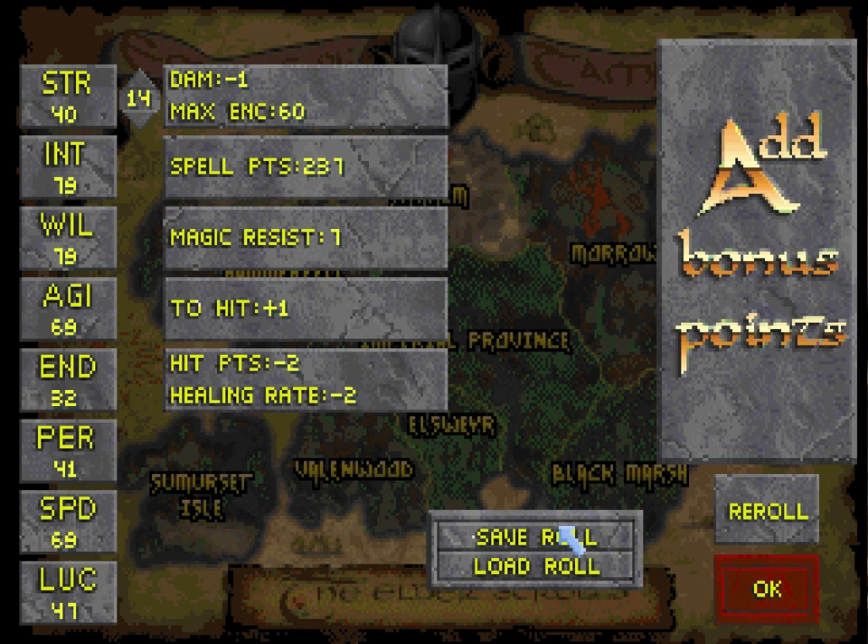Melee skills like blunt and axe rely on strength for their damage. Short blade and archery rely on agility. Intelligence governs medical and lockpicking, that sort of thing. Willpower governs all spellcasting schools and how successful you are in your spellcasting. Endurance gives you hit points per level and affects your healing rate while resting.